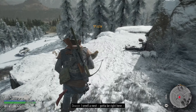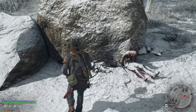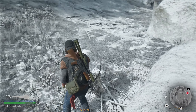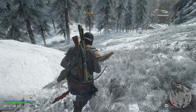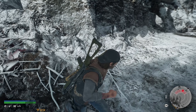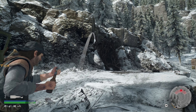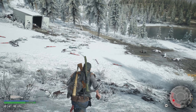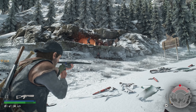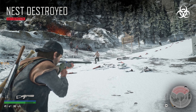I smell a nest — got to be right here. Looks like it's down. Wait a second — is that a cave? Oh, there it is, it IS in a cave. Let's pull out our trusty crossbow. There's a few of them on this one — that's one down.